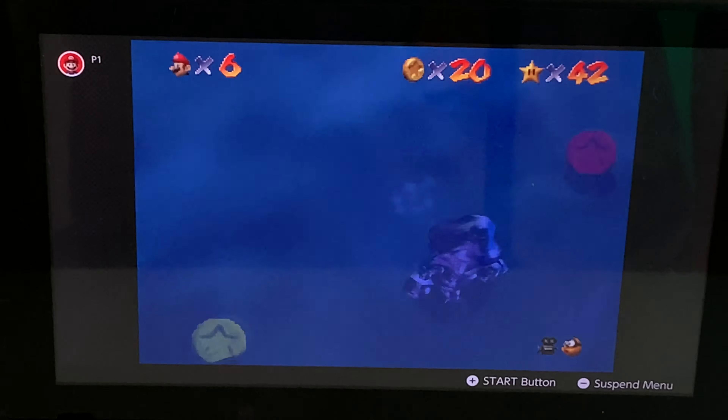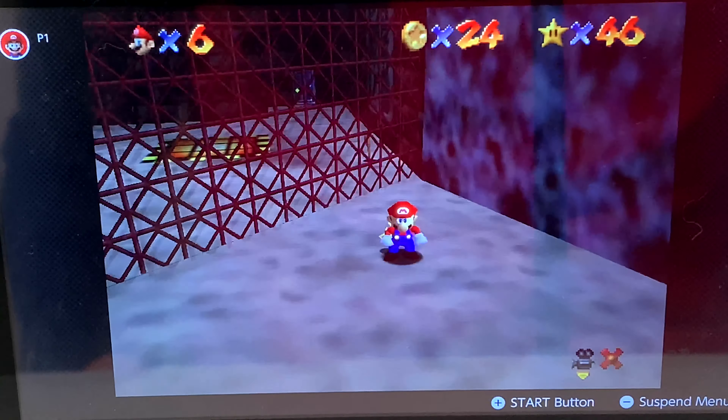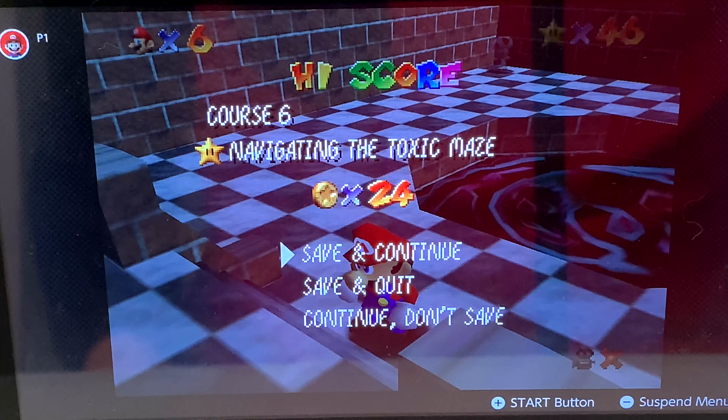Next star: Navigating the Toxic Maze. I have to go back to the right, where we got the red coins from. Let's go through this area, drop down this hole, and we're in this toxic maze — the old gas. I have to use the metal cap once again and find our way out of the maze. Door to the left, up this platform — got that star. Toxic Maze Star is complete. This one took me a while, but it was actually possible to get it.